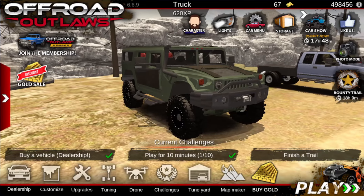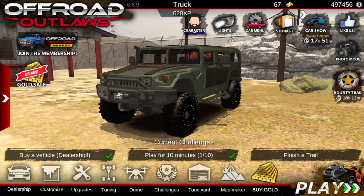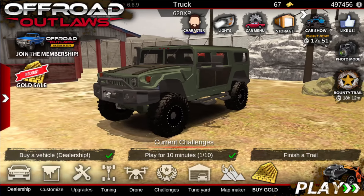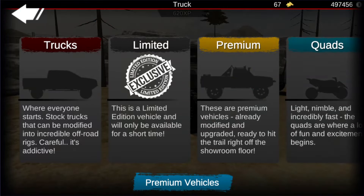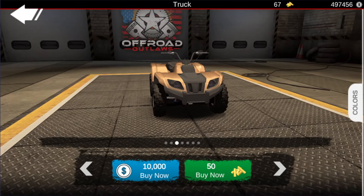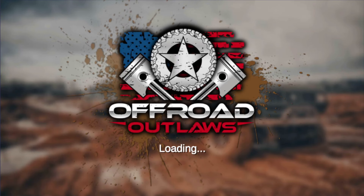So recently a lot of money glitches were removed from this game, so most of the ones you used are no longer available. First off, the four-wheeler money glitch — this one right here used to cost eight thousand dollars. You'd buy it for eight thousand and sell it for nine thousand, but now you buy for ten and sell for ten, so this money glitch no longer works.